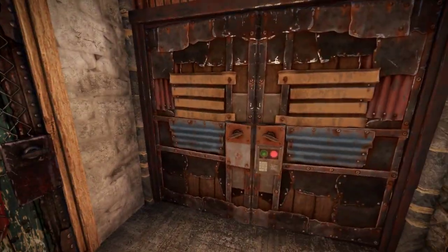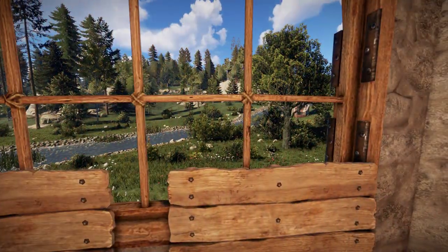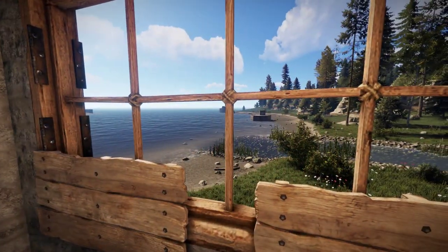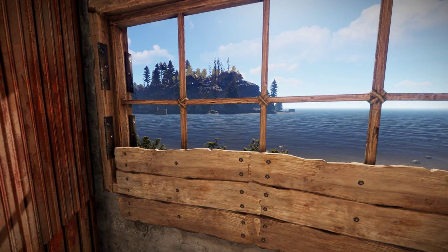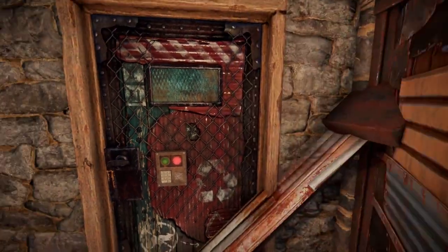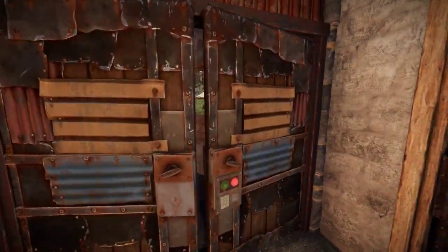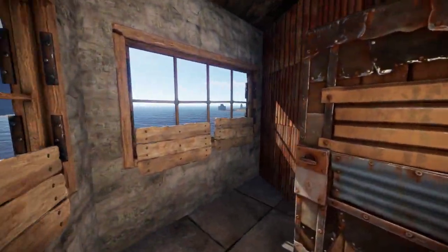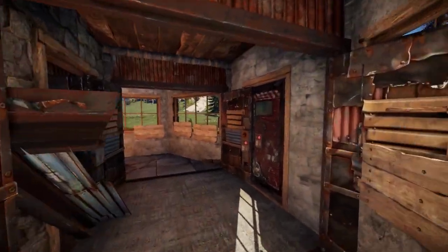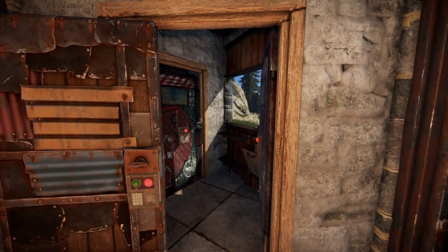Behind these double doors, which can also remain wood, we find one part of the shooting floor. Through these doors, we enter the other part of the shooting floor, which is a one-to-one copy of the first part. Having a shooting floor and two separate entrances makes it very easy to deal with door campers, so they have a hard time trapping you inside the base.